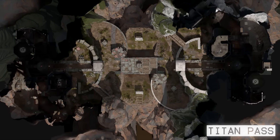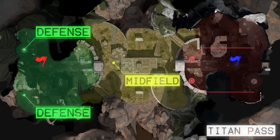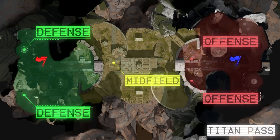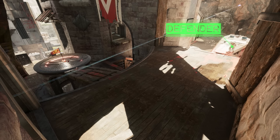Most teams will often play the standard tried and tested 2-1-2 setup, which is two defenders, one midfield and two attackers. Teams will often put their strongest fraggers on defence or the midfield as these roles encounter more direct fighting.